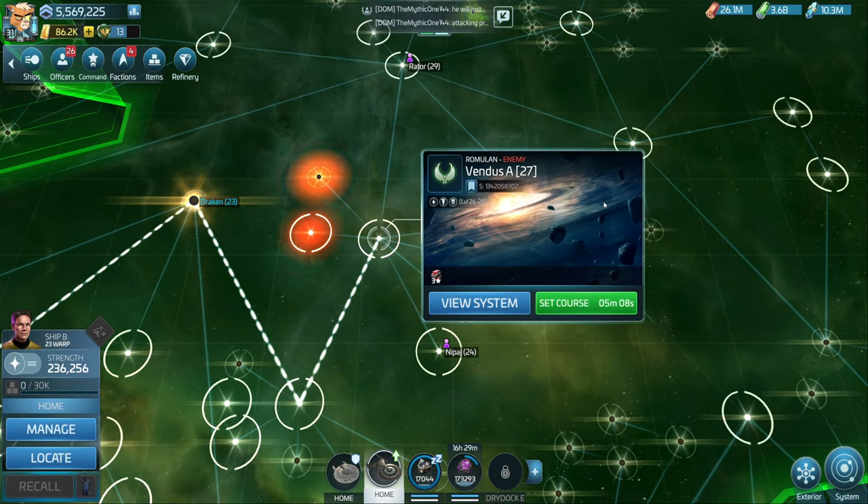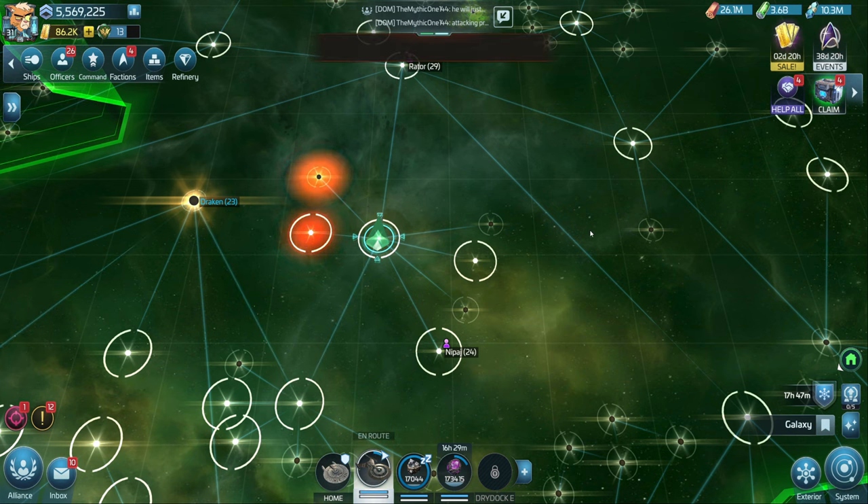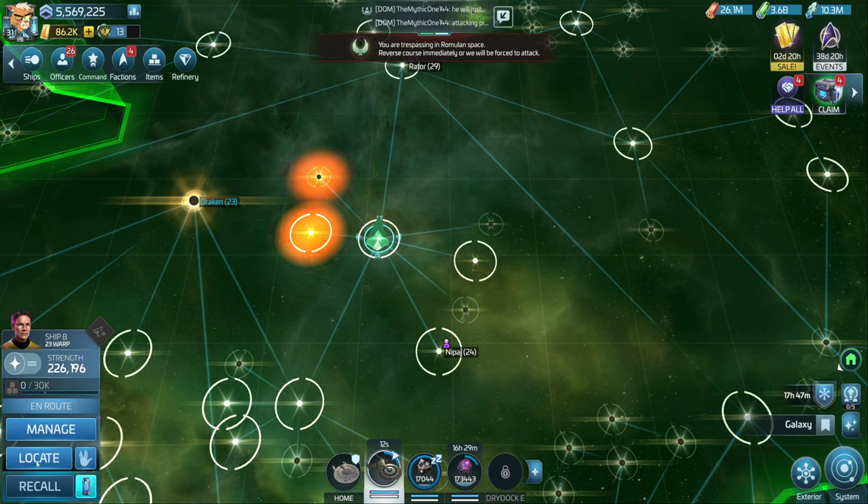We are going to pick a small system — well, I say small, but something like Vendus. I'm going to use my Discovery to get there fairly quickly. We're also trying to explain it in our alliance chat.